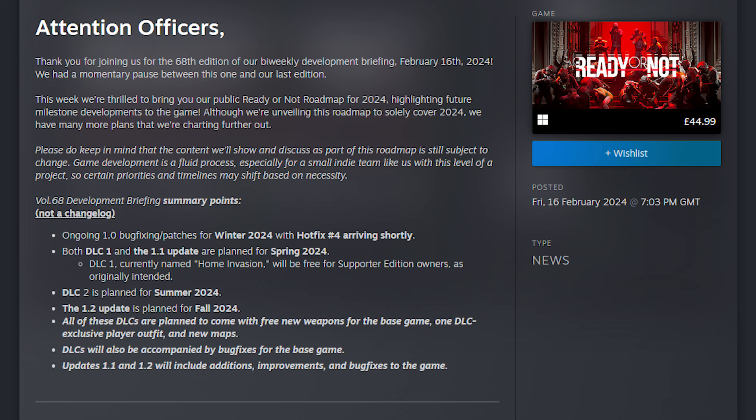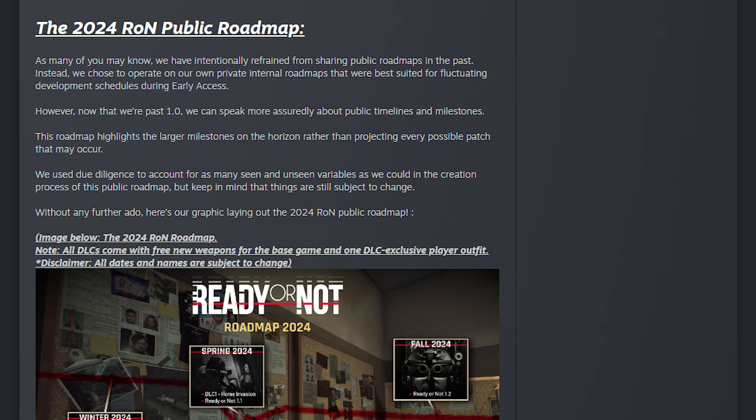Before we finish, let's go over why Ready or Not doesn't post that much news. They do put out a bi-weekly blog post but it's usually very light on additional things coming in the future. They say they have intentionally refrained from sharing public roadmaps in the past, choosing to operate on private internal roadmaps better suited for fluctuating development schedules during early access. Now that they're past 1.0 they can speak more assuredly about public timelines and milestones.